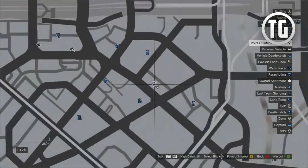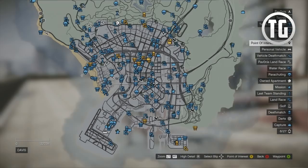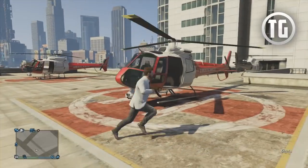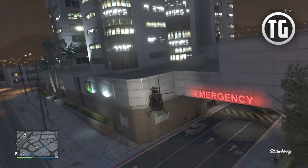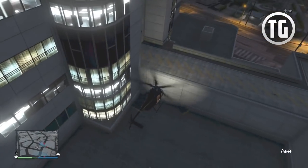Second, we have the helipad on the hospital which can only spawn the Ambulance Maverick out of the 3 mentioned, but it can also spawn the Cargobob and Annihilator helicopters. You can easily make your way up to this helipad by accessing the set of ladders found on the side of the building.